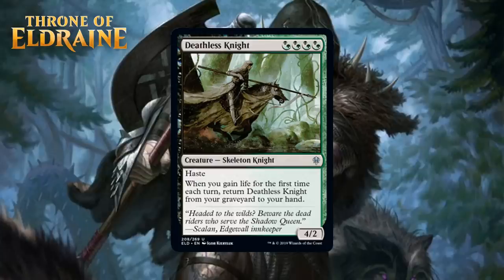Next up, we have Deathless Knight, which costs 4 Golgari hybrid mana. It's an uncommon skeleton knight — a 4/2 with haste, and whenever you gain life for the first time each turn, return Deathless Knight from your graveyard to your hand. I like this a lot. A creature with haste and high power is a scary thing when it just won't stay dead. It reminds me a lot of Ovalchase Daredevil from Kaladesh. Deathless Knight can come back any time you gain life, which will be pretty easy thanks to food tokens — especially true in Black-Green, the color pair with the most ways to make and use food. A 4/2 is hard to kill without trading, and that's what makes it coming back over and over again so good. Despite the difficult mana cost, I would be willing to first pick this in some packs, giving it a B-.